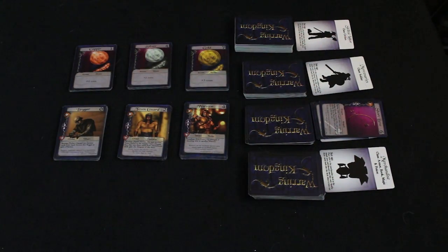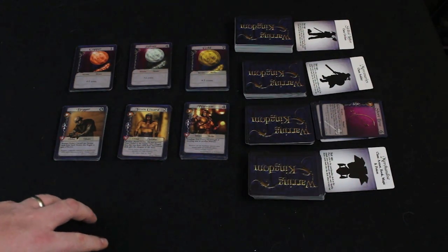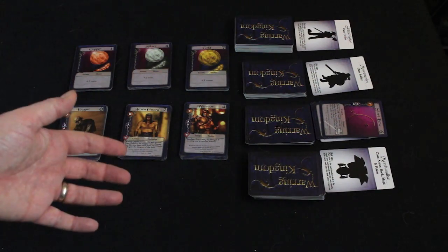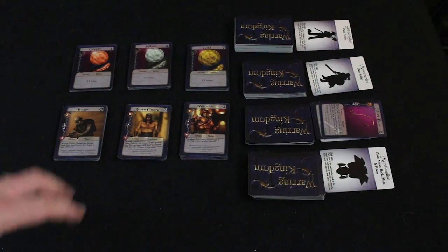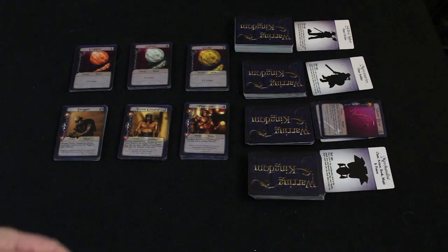After buying, the last phase is discard and draw — very typical for deck building games. You discard any remaining cards in your hand, then draw back up to five cards. If your deck is exhausted, you shuffle your discard pile and draw five from that. The game continues through all these phases — actions, deploying, maybe attacking, paying, buying, and drawing — until one player has built up enough of an army to destroy another player's castle. The moment that happens, that player wins Warring Kingdom.